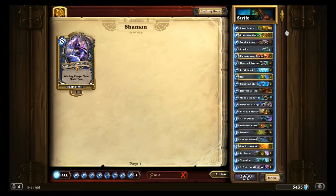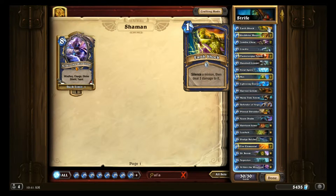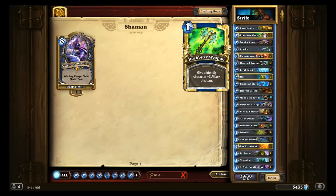To show off Alakir, we're going to be looking at a Shaman deck made by Strifecrow — I saw him playing it on stream a couple days ago. One Earthshock: just a fine Shaman card; sometimes you need the one damage, sometimes you need the silence, sometimes you need both. Good utility. Two Rockbiter Weapons — a key card with Alakir, because that's essentially six damage for one mana.